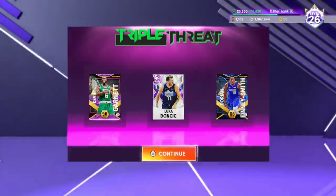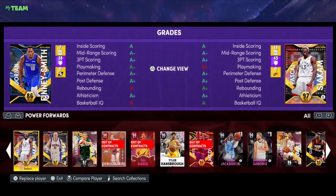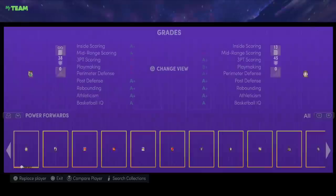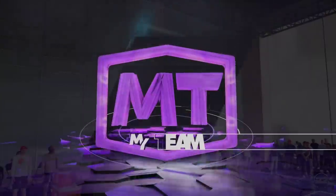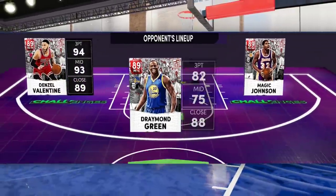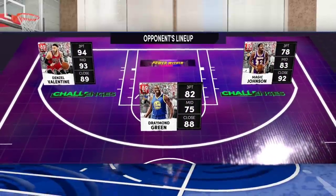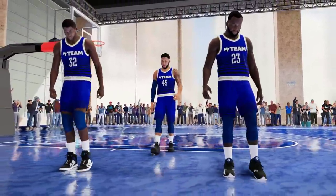There are no restrictions — this is literally what you have to do. So let me just get my diamond contract guys out. If we're doing triple threat, I'm going to have like 60 contracts on Luka. But if you need assists in triple threat, this is what you do.